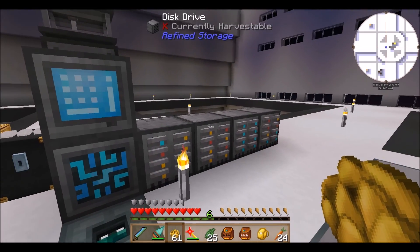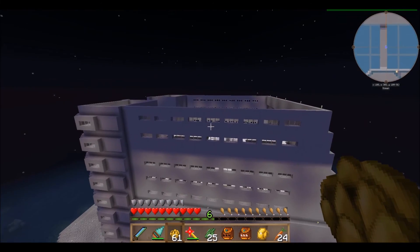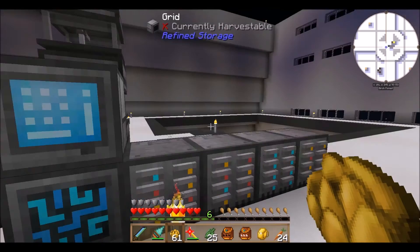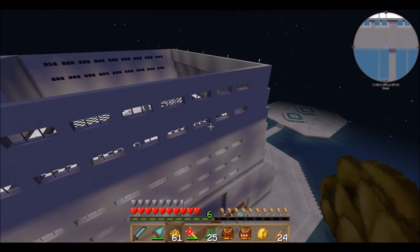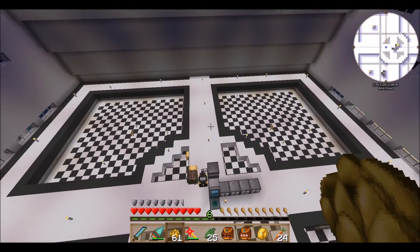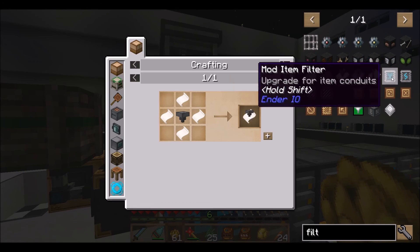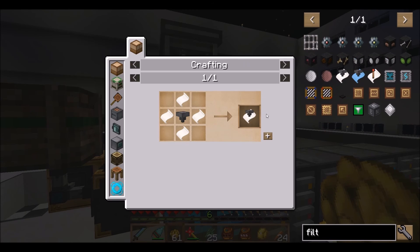Alright, so this is going to be the plan. I need item conduits — I forgot to get those. Let me grab them. I have a bunch — sweet. I will need filters — regular EnderIO filters — thinking that through quickly. Oh man, I need chests too.